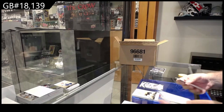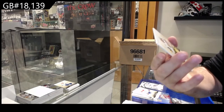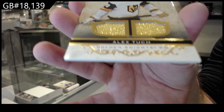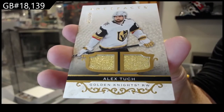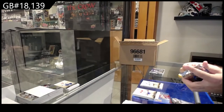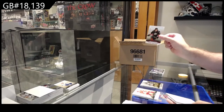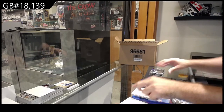We've got a dual jersey for the Vegas Golden Knights /299 of Alex Tuck — love those swatches. 4.99 Rickard Rakell for Anaheim.